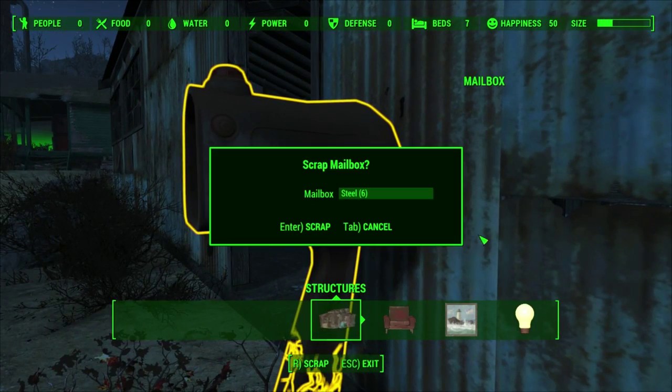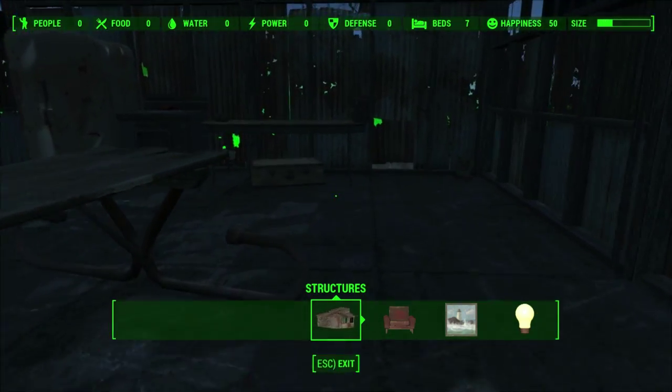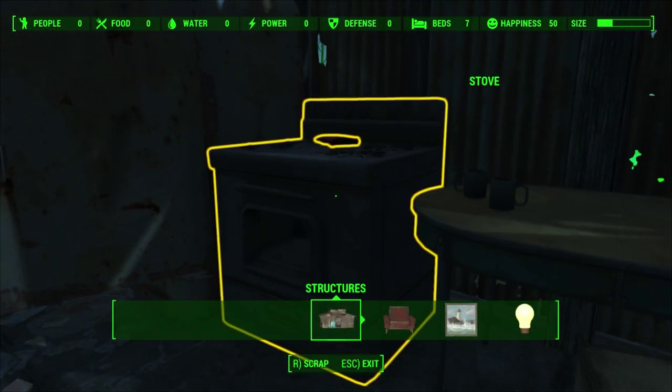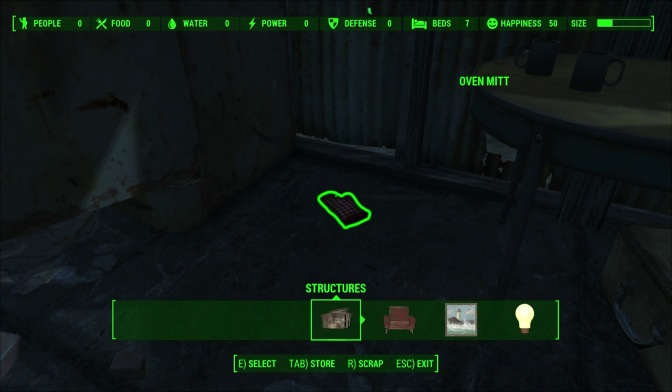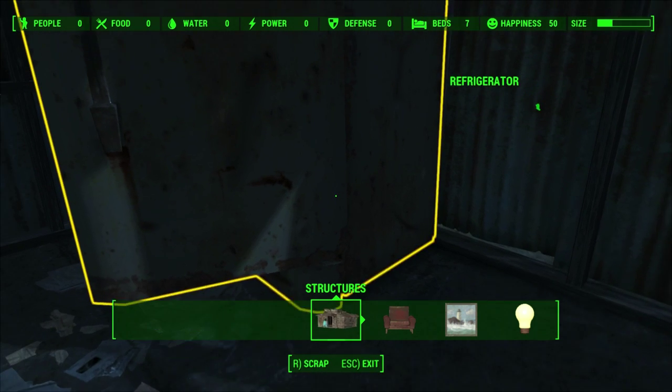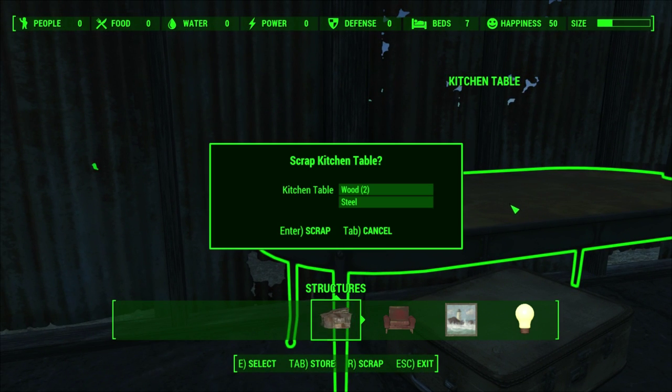The mailbox — useful. It's got a bit of steel in it. And then in here we had the stove, which is useless. The oven mitt, which is useless. The fridge, which is useless. The cups, which are useless.